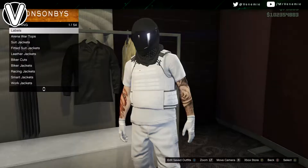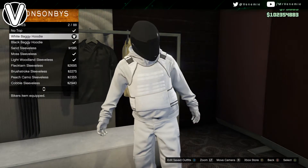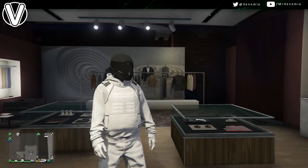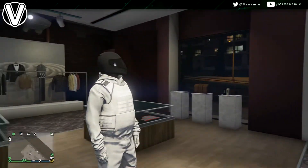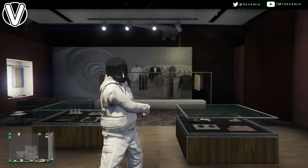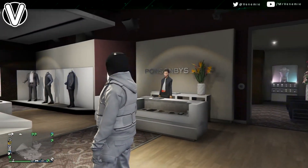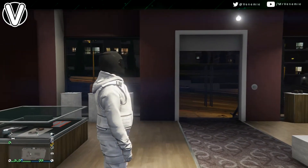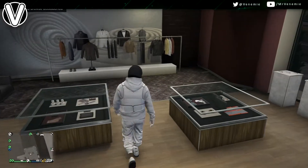I'll walk over to the top section and show you both outfits so you can judge for yourselves. Let me know down in the comments which one you prefer — the hoodie or the v-neck. Either way, I love this style outfit. And that helmet — so many of you in the comments keep asking where to find it: just go to a clothing store, go to the hat section, and it's there under helmets. It looks amazing with pretty much any outfit, especially an all-black biker outfit.